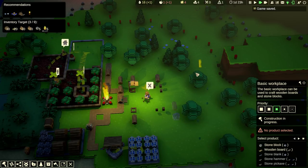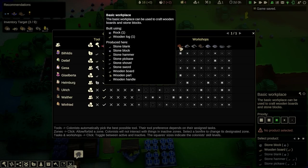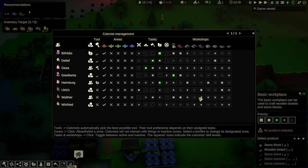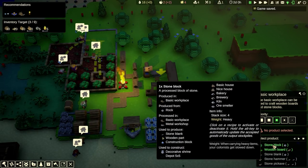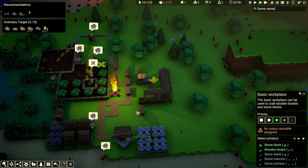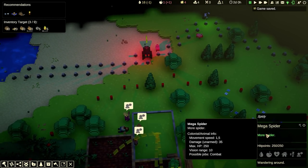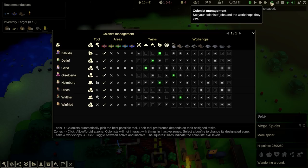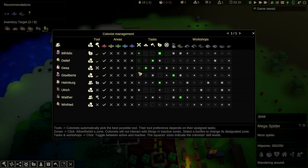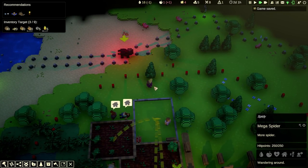This thing needs to be built and then we can assign somebody to work it. Look how much water we have. The basic workplace — who is good at that? Let's get Walter on that. Walter, you go to the basic workplace and we're going to craft wooden boards and stone blocks. There's a mega spider coming towards us. Everybody can be combat if they've got stuff to combat.